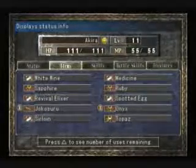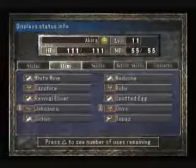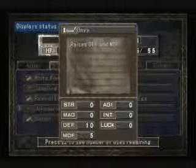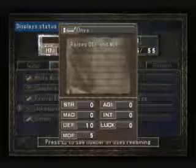I also bought the Topaz, which raises agility. Don't really need that much. This is more important — the Onix raises defense and magic defense. Finally, an item that makes me take less damage.